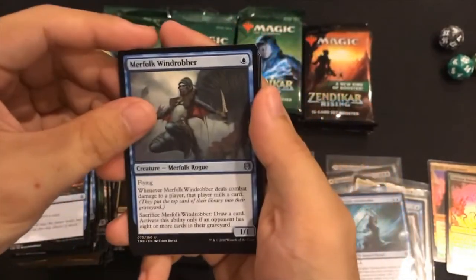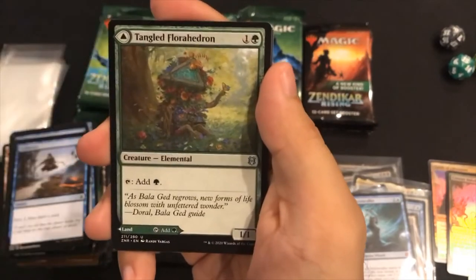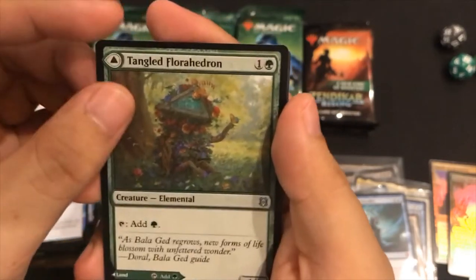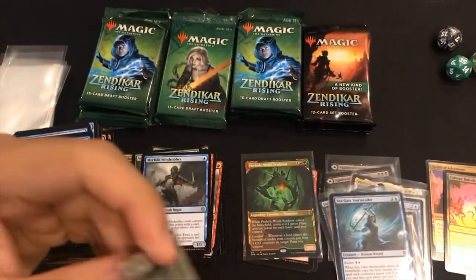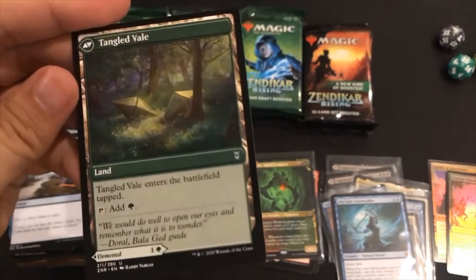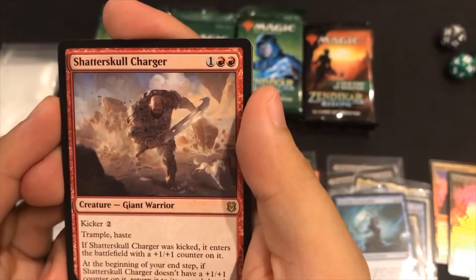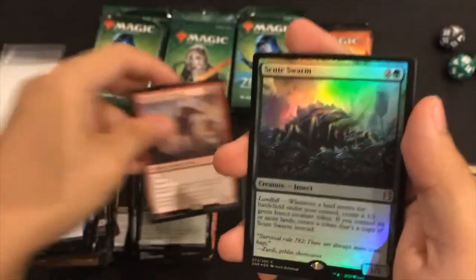Veteran Adventurer, Merfolk Wind Robber, Tangled Florahedron - it's actually really cool. It's alive - let's just say that. It's a two-drop for a one-one that adds green mana. You can either hide the other card or have it come into the battlefield tapped as just a forest or one green mana. Scatter, Shatter Skull Charger - they brought Kicker back, which I really like. I really enjoy Kicker because later in the game you have all this extra mana - ooh, foil rare! You have all this extra mana, why not kick it?